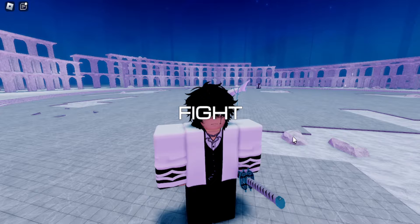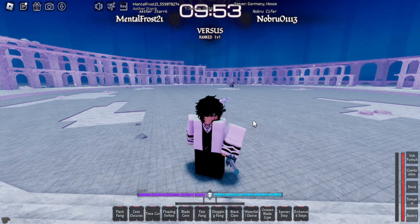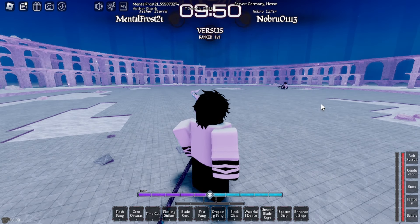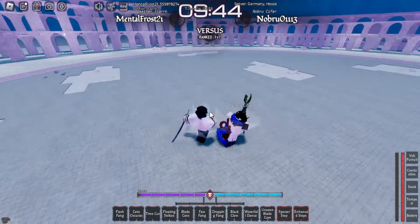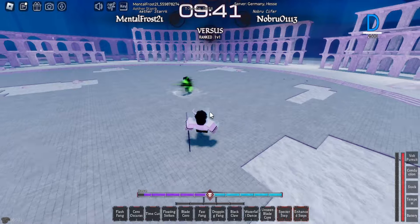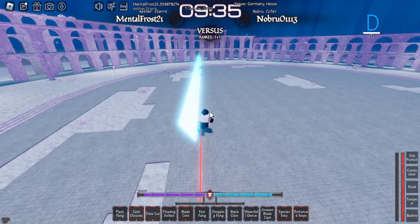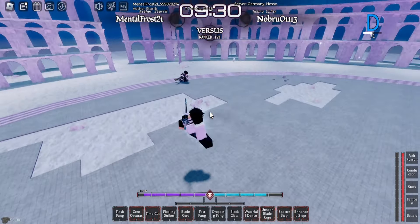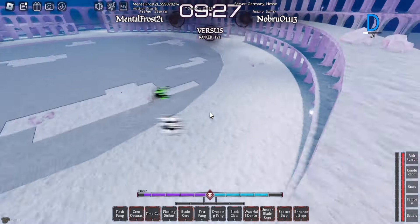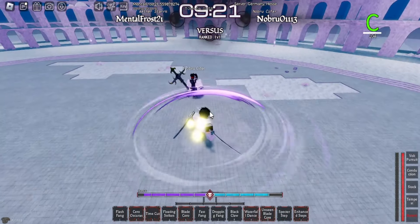Alright, finally back in another match after forever trying to get in because the game kept kicking me. There are a few things to watch out for in these cases — for example, watch out for hyper armor as much as you can. If he tries to move away, use range moves to make sure they know they can't keep away from you.